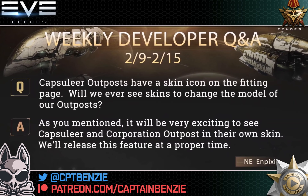Now the first question: Capsuleer outposts have a skin icon on the fitting page — will we ever see skins to change the model of our outposts? Now, Npixie responds here. It's worth noting they have actually confirmed that outpost and Citadel skins are something they're working on eventually. This has been asked in the past and it's a really cool concept. Npixie says: as you mentioned, it'll be very exciting to see Capsuleer and Corporation outposts in their own skin. We'll release this feature at a proper time.